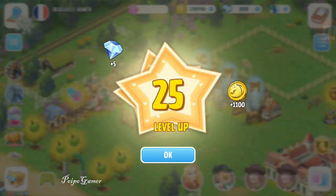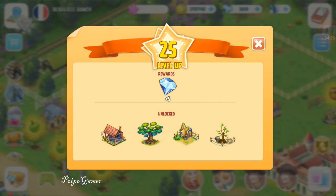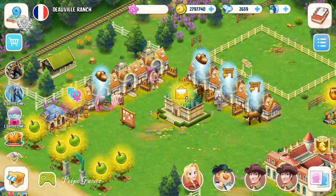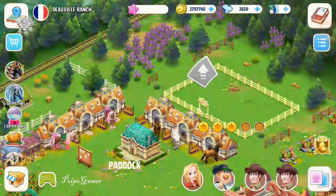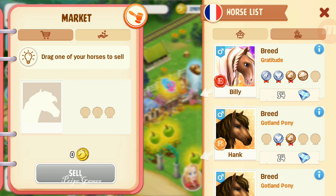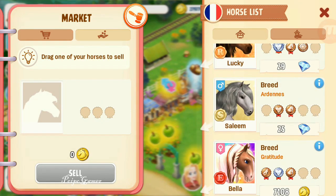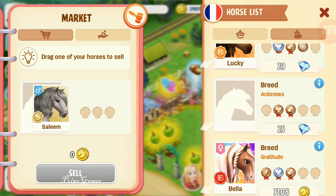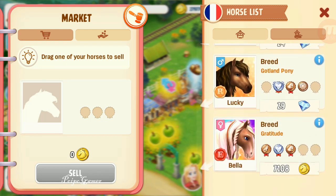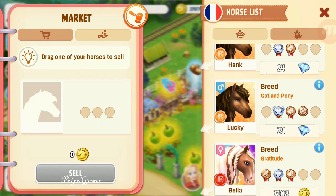We are level 25 now! We finally reached level 25 in Horsehaven — that's cool! Let's take a look at what I unlocked. I'm gonna sell a horse — this one, Salim. We can sell Salim and the price is 25 gems, that's okay.